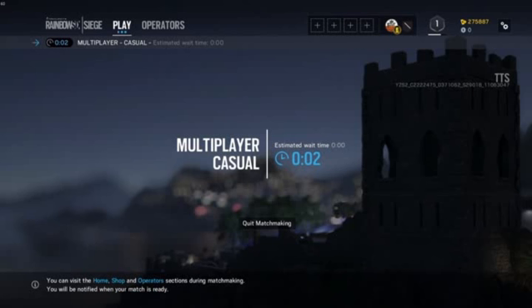It's also going to be quicker so you don't have to sit there for 10 minutes waiting for a game. It's going to randomly find 10 people — not just 5 for your team and 5 for the enemies — it's going to be 10 all in 1 and then separate into teams of 5.